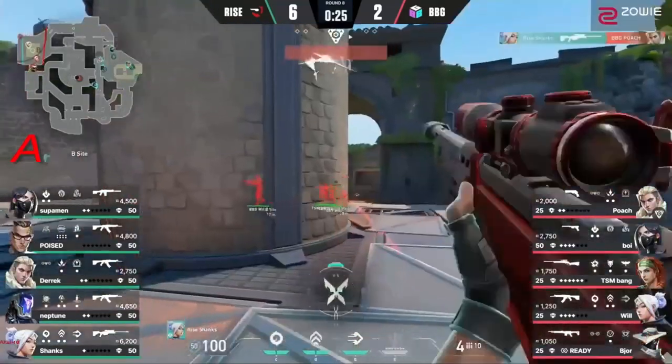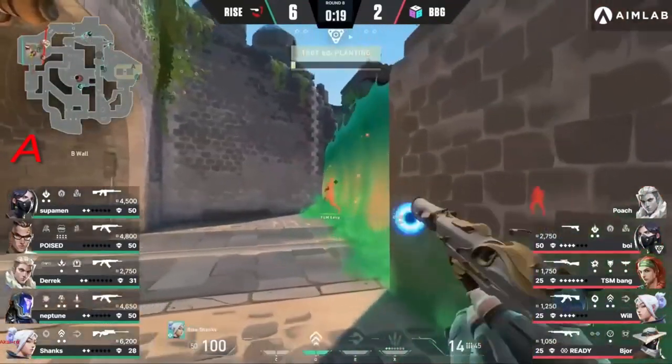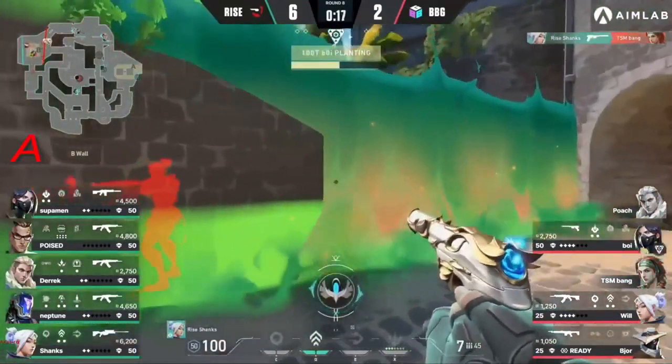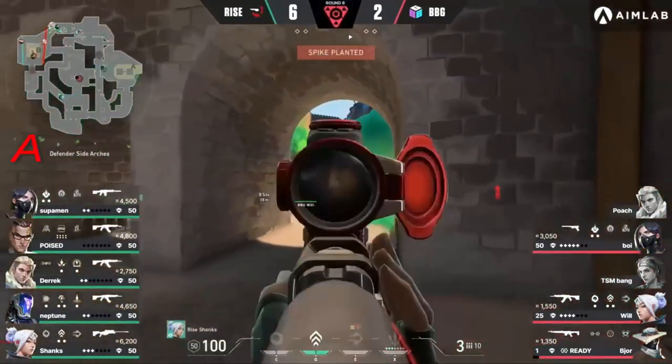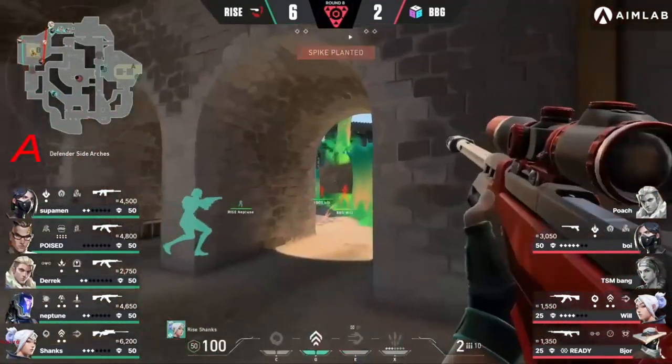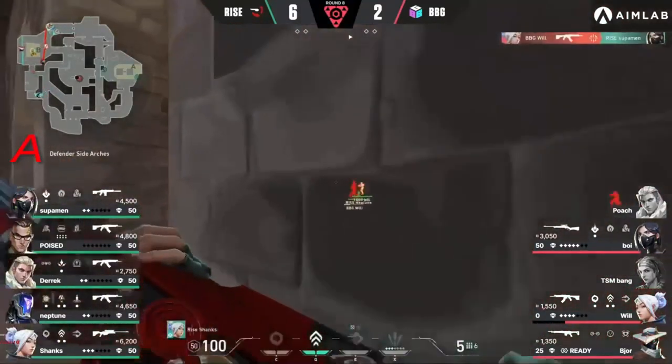After that flash, it's that call for sure. And he does get the first fight onto Poise. The dash away to try to play the retake, the peek out with the Marshal. And he gets the Ghost kill instead — just around the corner is also going to be Will, and he manages to get out of that unscathed. Shanks walls Will to the wall — you have to be kidding me.